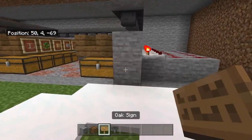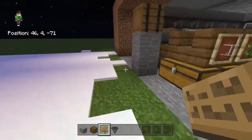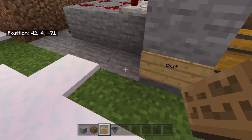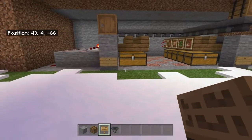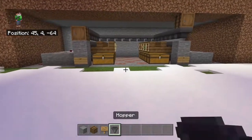On this side you're going to want to place a sign and name it 'in.' Then on the other side, place a sign and name it 'out.' And then, voila.